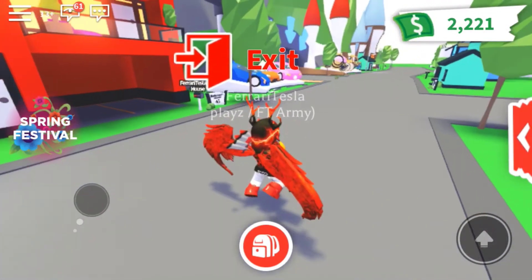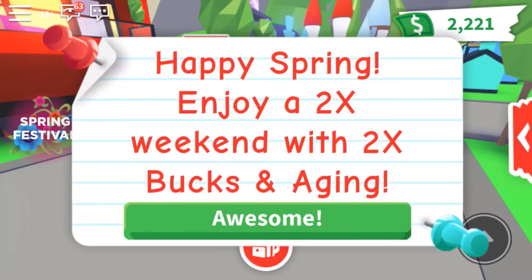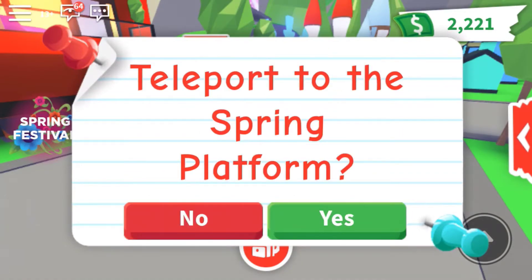Let's go check it out guys. So there's a flower update. Let's go to Teleprime. Happy Sprint — enjoy a 2x weekend with 2x time books and eggplants. Awesome. Teleport to the Sprint platform.